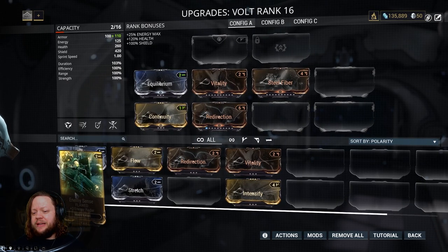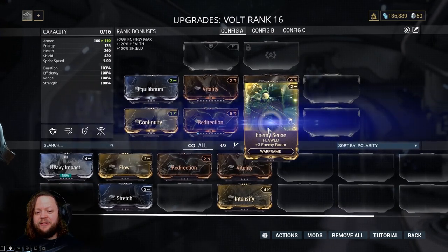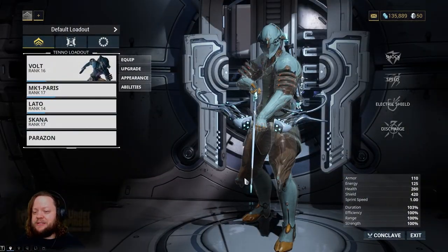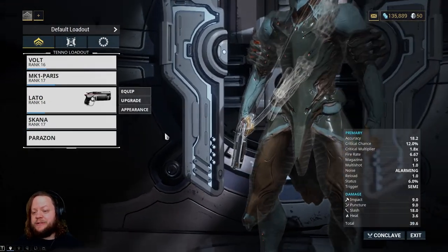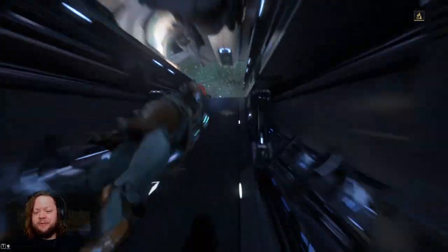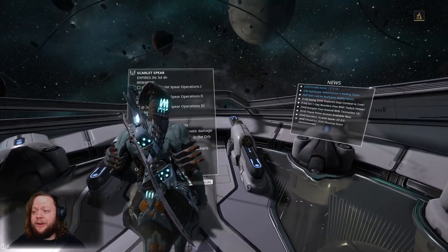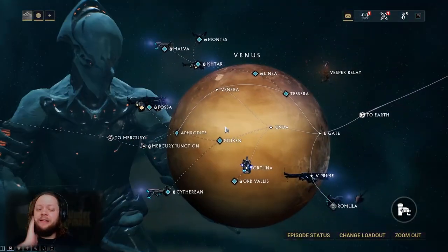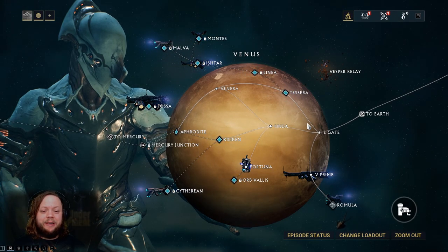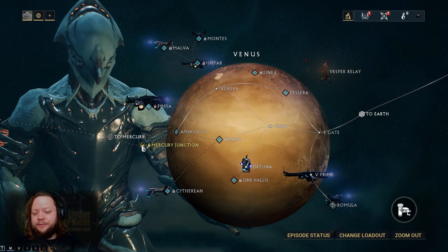We'll throw Enemy Sense on here so we get a bit of enemy radar, which can be really useful in rescue and spy missions. Speaking of which, I did a little grinding of spy missions on Earth — if you need a guide on those or are having trouble, let me know and I'll go through some of the tricks to get through them quickly.